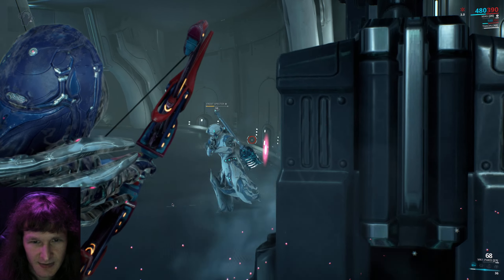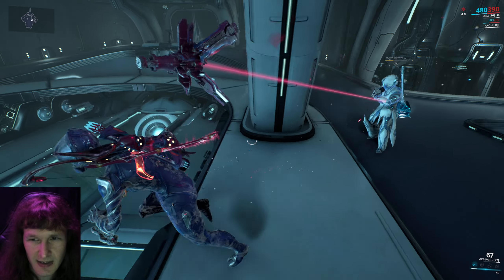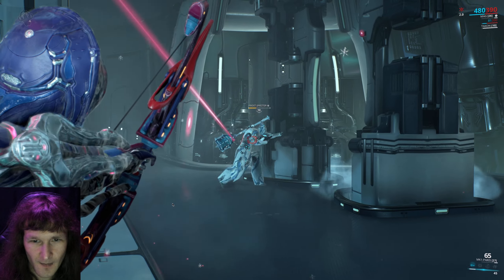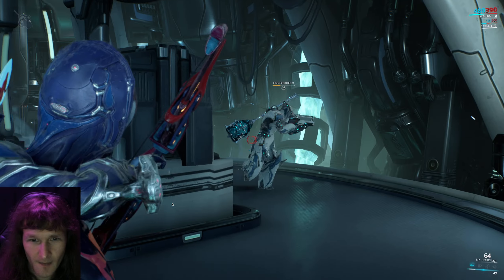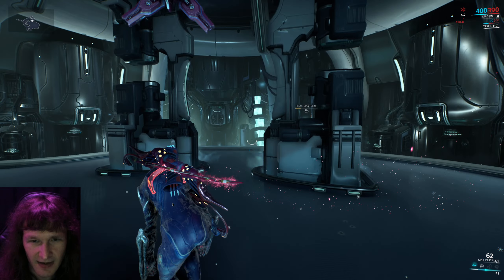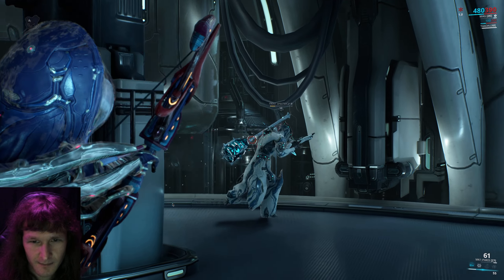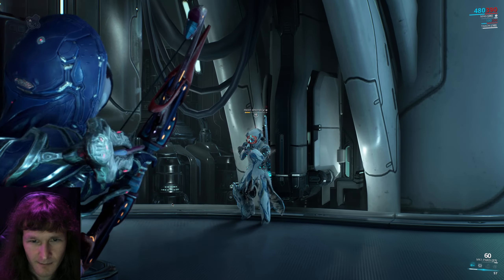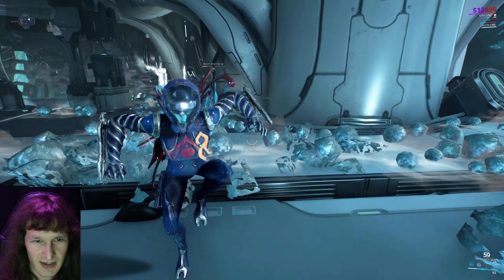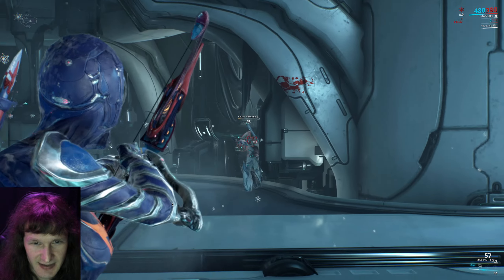A couple headshots and we should be good to go. When he puts the circle up, you can't damage him — jump into the circle and immediately jump back out of it to avoid getting frozen.